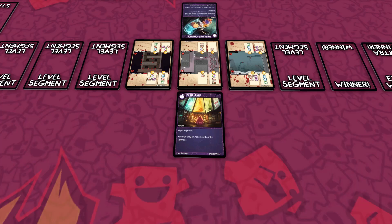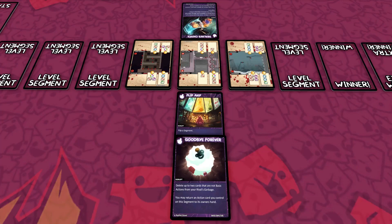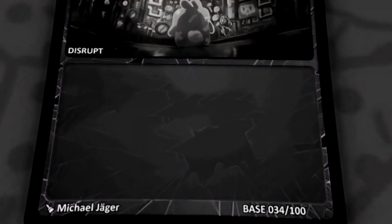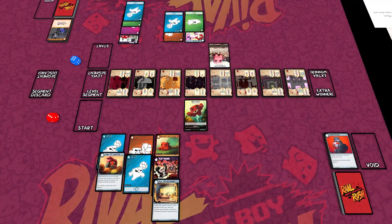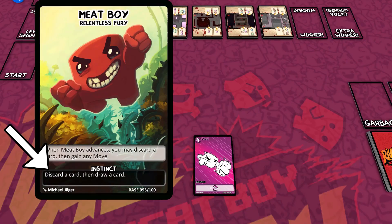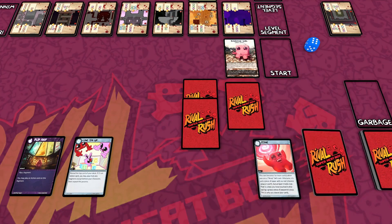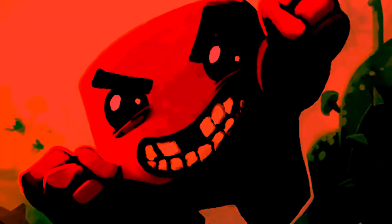If two or more face-up disrupts occupy the same segment, they all have no effect — this includes when a player places two or more of their own disrupts at a segment. A disrupt having no effect means to ignore all of the text on the card. Cards used at segments remain face-up and in play until the end of the turn, which is important for certain card effects that interact with face-up cards. To speed things up during the Ready Phase, when a player uses their character's instinct, their rival can use their character's instinct as well. This does not circumvent the once-per-turn rule for instincts — if a player uses their instinct at any point during the turn, they cannot use it again.